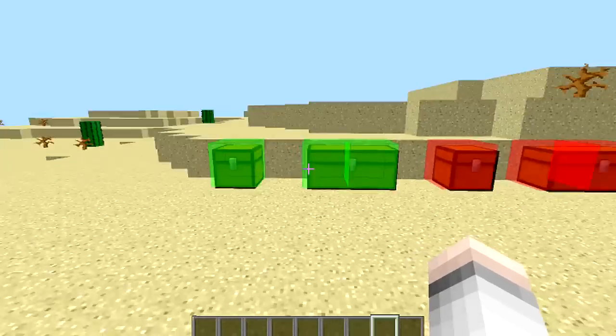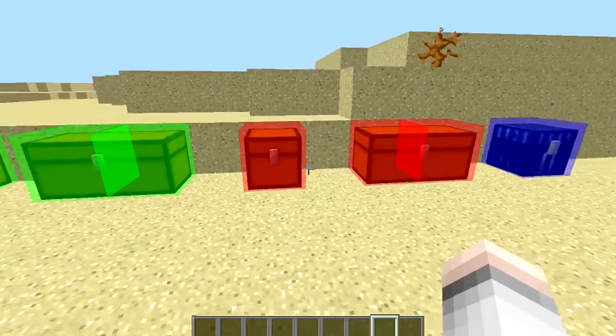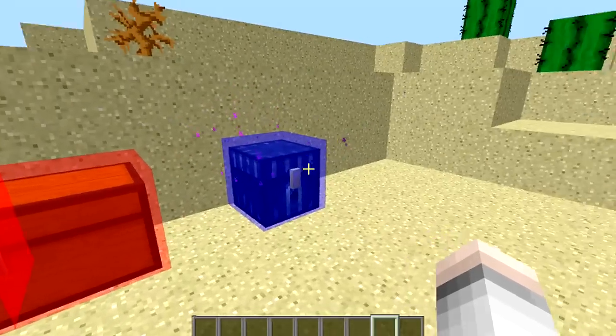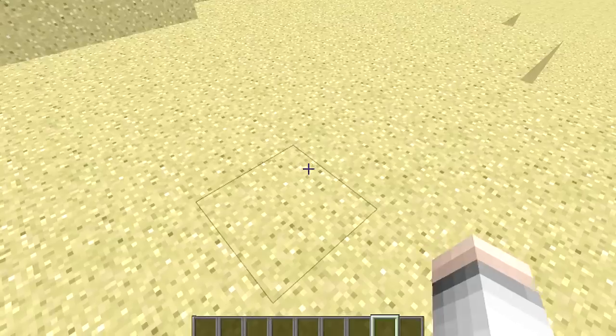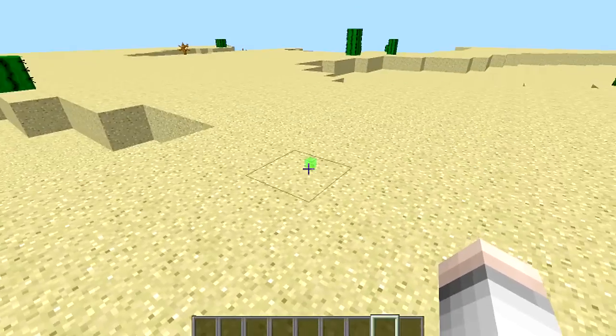It's permanently set on. Normal chests show up as green — single green, double green. Your trap chests show up as red — normal red and double red. Your ender chest shows up as purple. Sometimes you place a chest down and think 'where is it?' — because this is always on, you'll be able to run around and find it. It also finds your spawners.